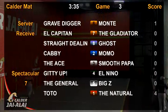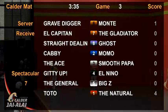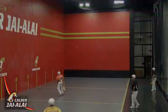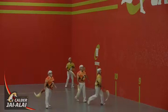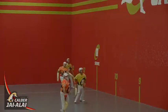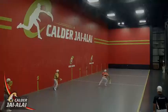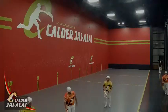Next up, El Capitan and the Gladiator. Six of seven. Gladiator sends it deep. Gravedigger spins it around. Back it goes to the Gladiator. Gravedigger with the car. That one gets past El Capitan, and the point goes to six.